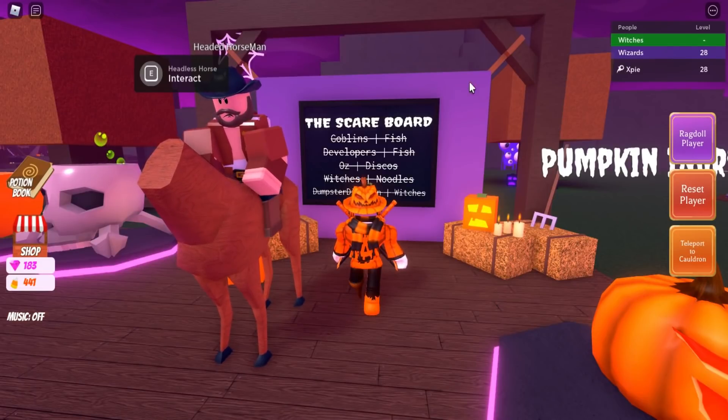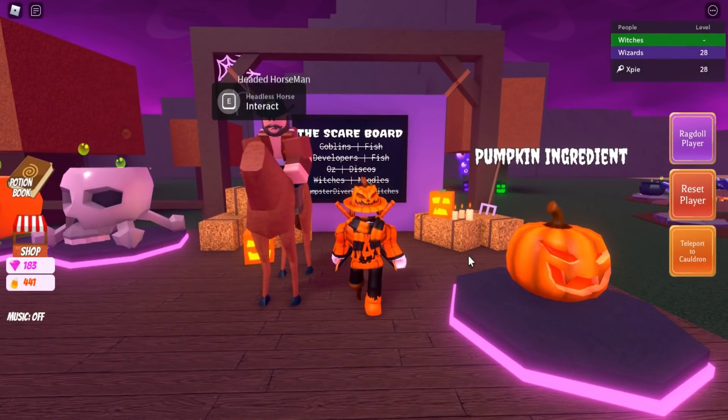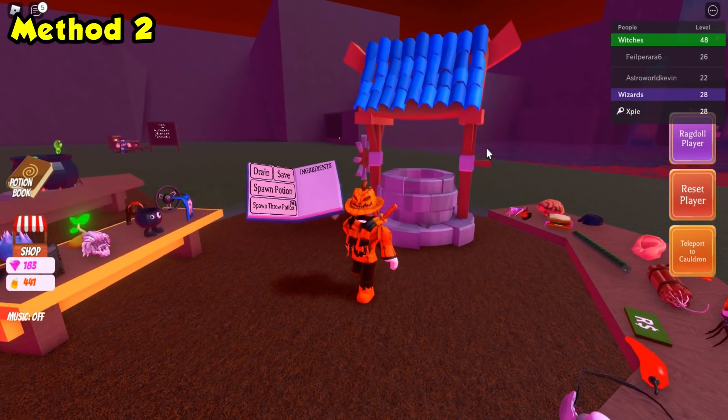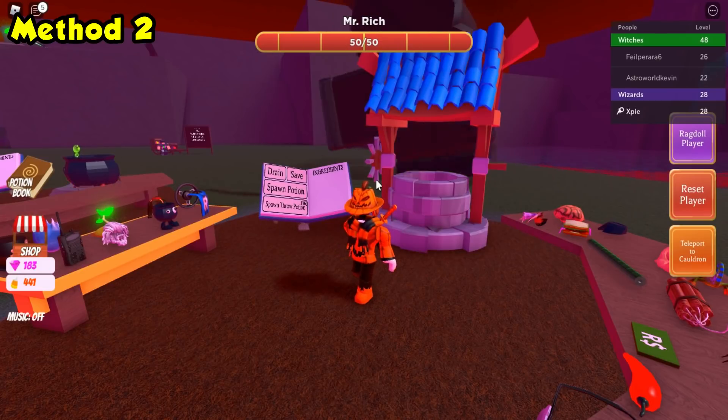Once you've completed the scare board you can move on to the second and third method — they kind of go together. The second and third methods involve the collector and the candy corns. How the collector works is every 30 minutes — such as at 7 o'clock, 7:30, 8 o'clock, 8:30 — the collector is going to spawn.